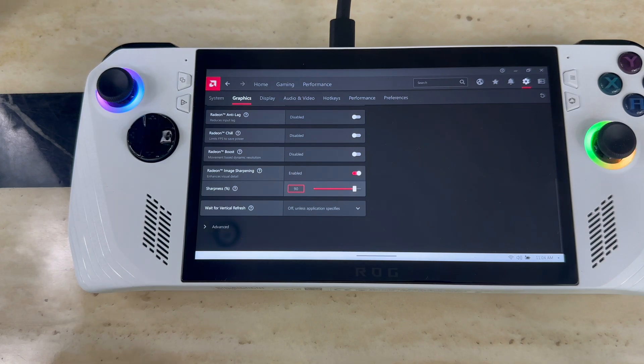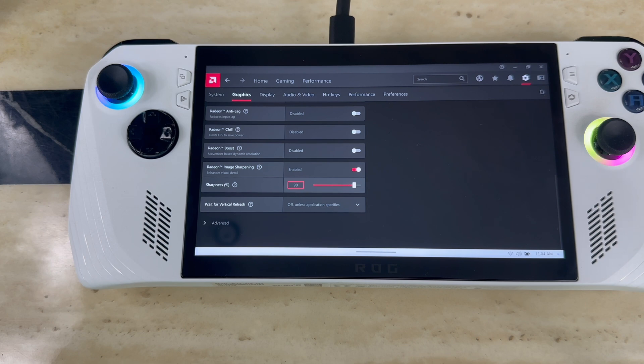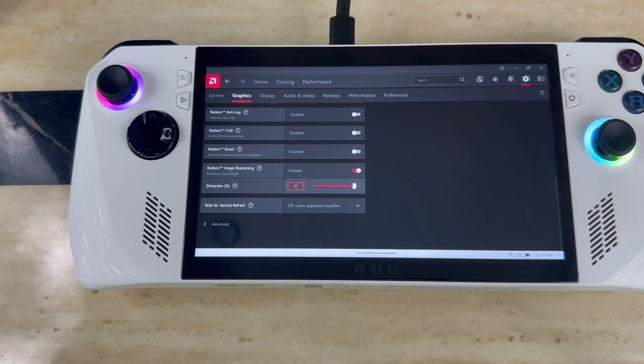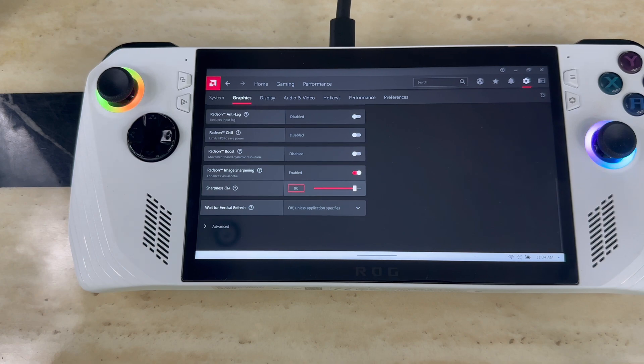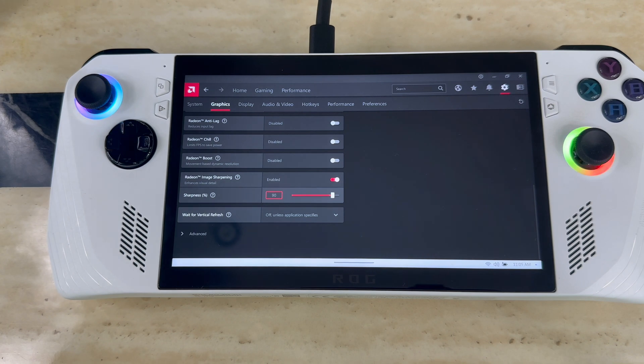This helps you get better image quality on your system, making it look way better than how it's supposed to look — all because of the AMD software forcing the games to look better. It's a great feature to have on, so make sure you turn it on if you want the best screen quality. It works at all resolutions — 720p, 1080p — and if you have it plugged into your TV, it boosts that as well.